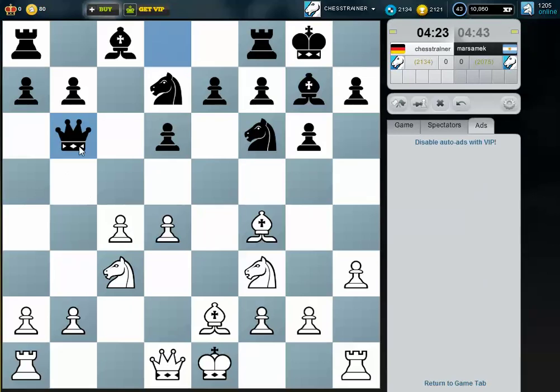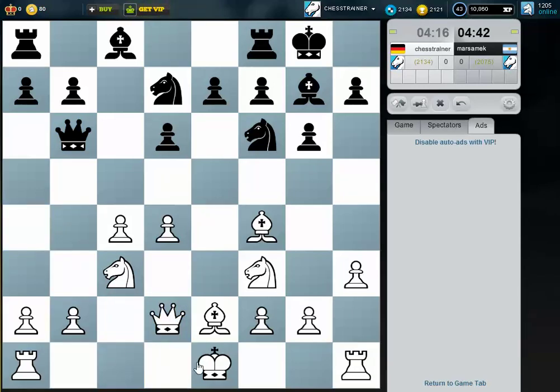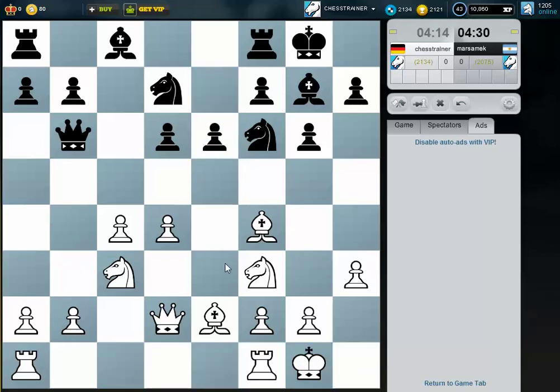What is this queen doing here? I just protect the pawn on b2, but now I wonder what this queen is doing here. I'll just castle and then maybe play on the Queen's side. It's now even easier for me because the queen is quite a simple target.